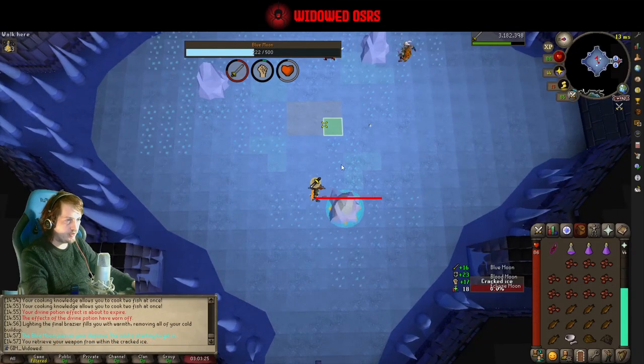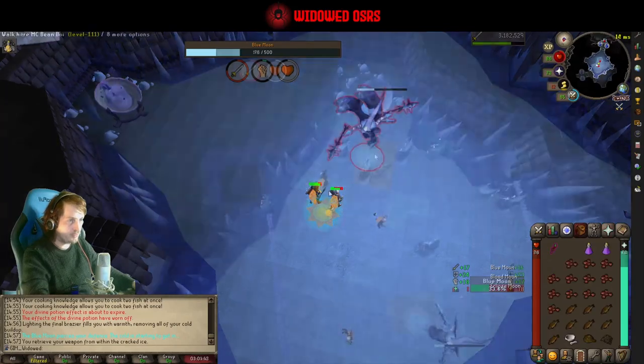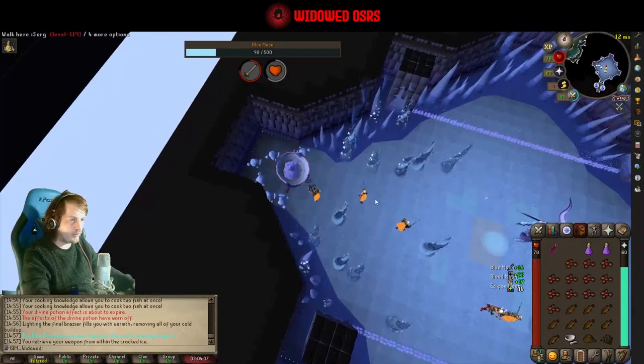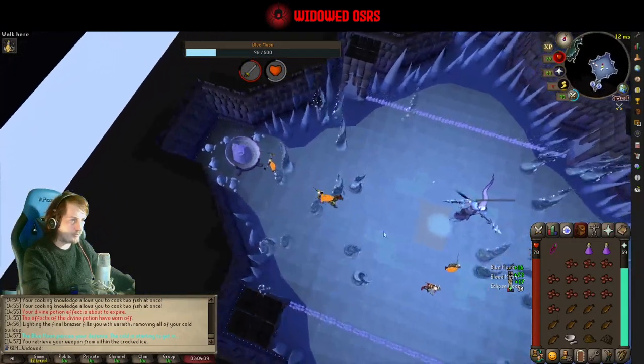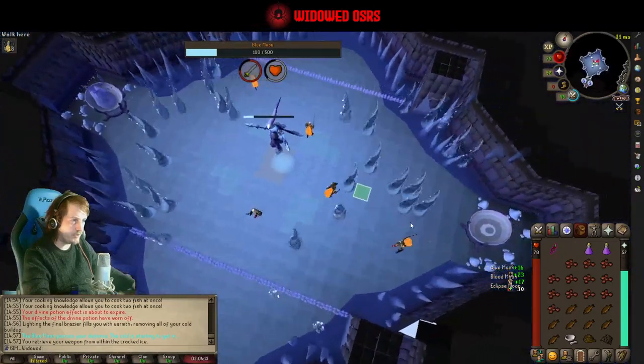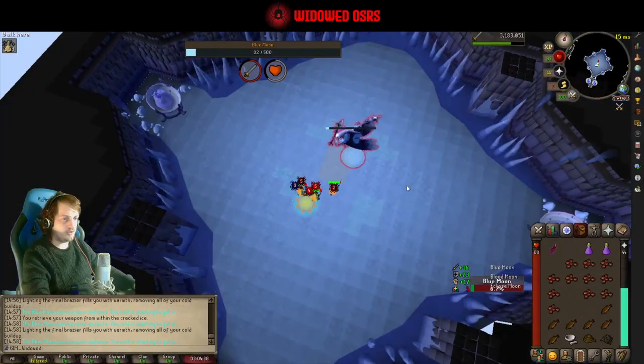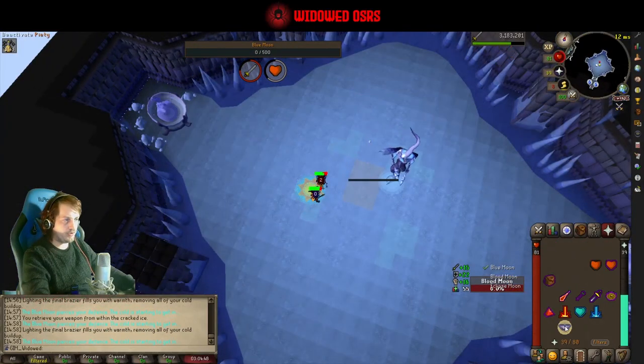Maybe I don't need to pray here. I don't know that these guys are praying. Okay, so in this phase you wanna light the braziers as quick as possible. Avoid the tornadoes - they turn your run off and they may drain it as well, but that doesn't matter if you don't have any. Almost there. Blue Moon down.